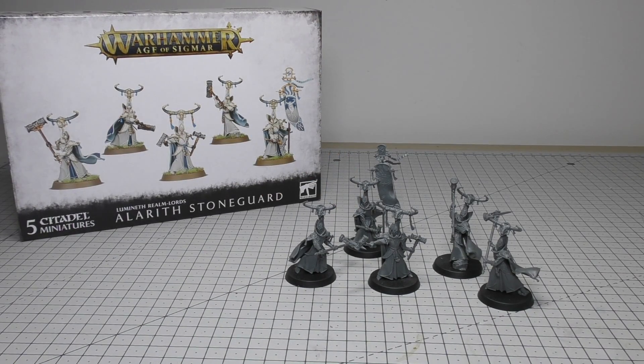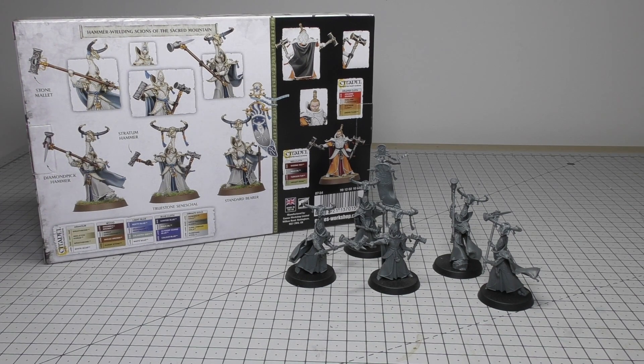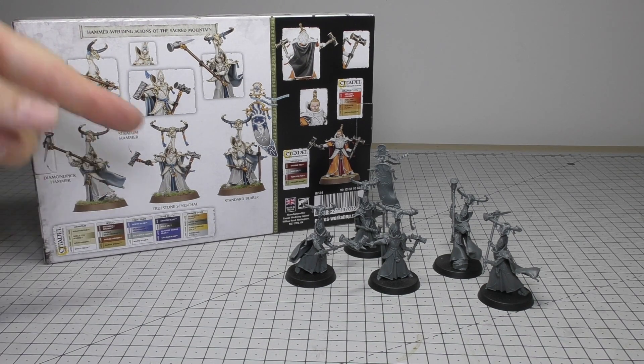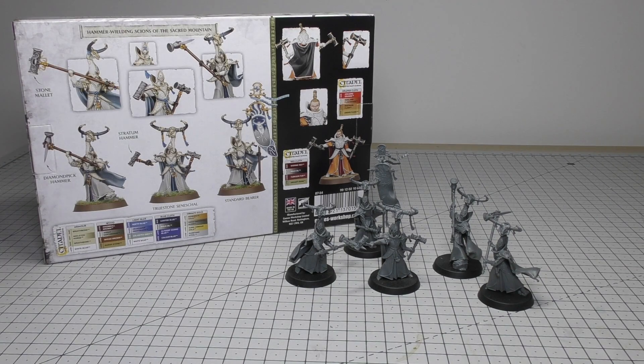Let's have a look at the box. It comes in a nice box with a paint guide on the rear for painting Metrica, with only two colour guides. There is a very short paint guide in the instruction guide as well. The instruction guide does the job — it's quite clear to get through, and there are rules for the Stoneguard, but no points cost as you'd come to expect.